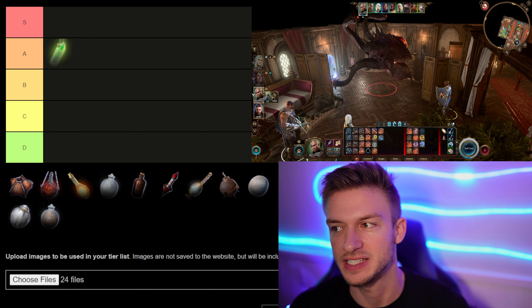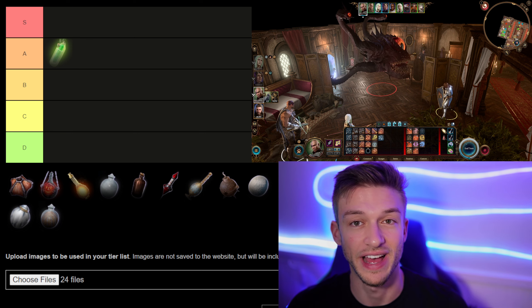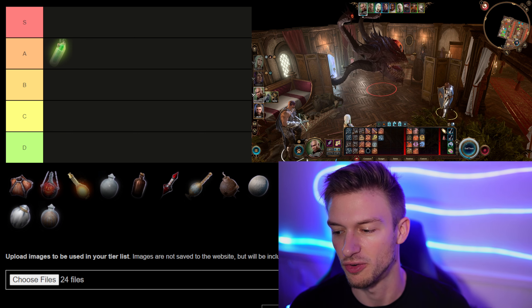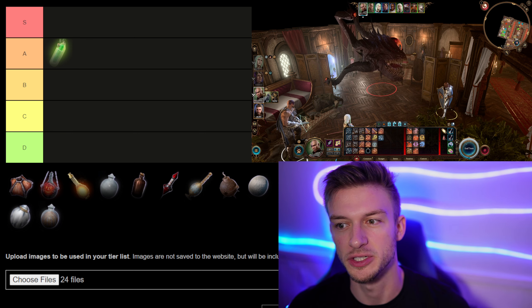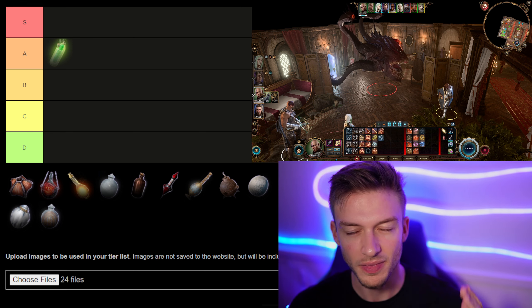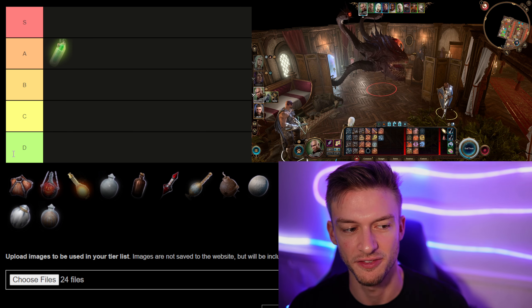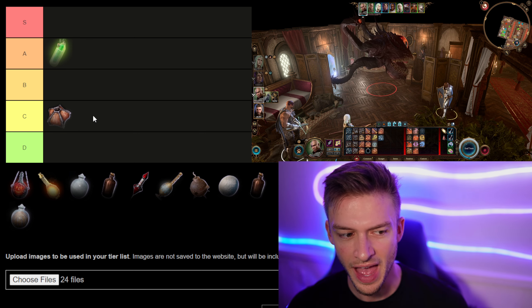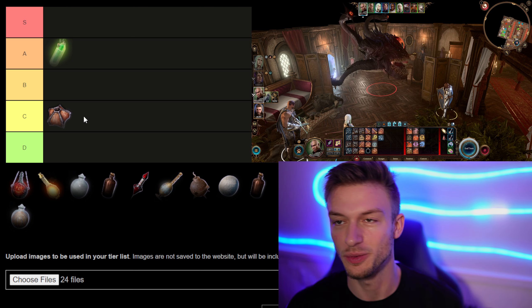Next we have the Caustic Bulb, which is similar but a little different. This only does 1d4 acid damage per turn. These are much more frequently found in the game, there's no saving throw on the acid damage which is nice, and it can be turned into fire if you light it. However, it doesn't have the same armor class reducing effect as the Acid Vial, so I'd put this in C tier.